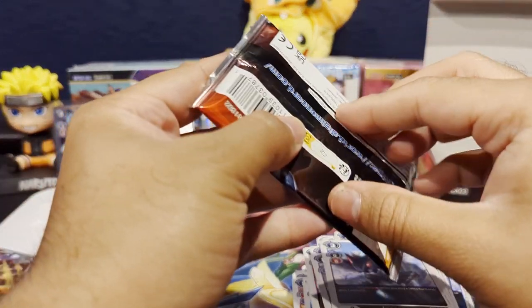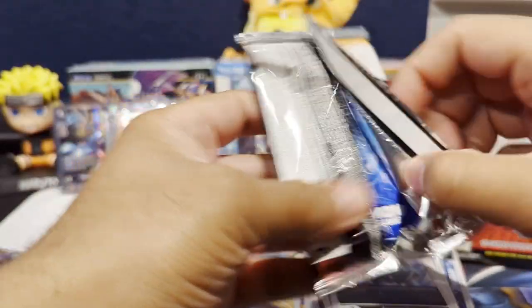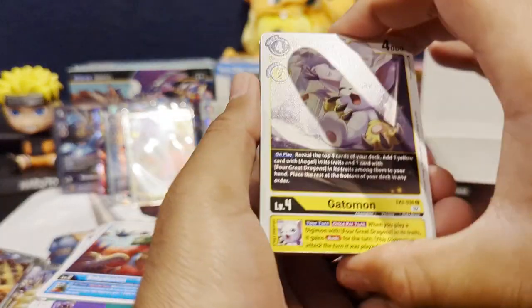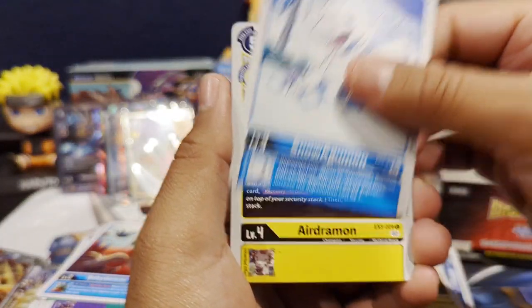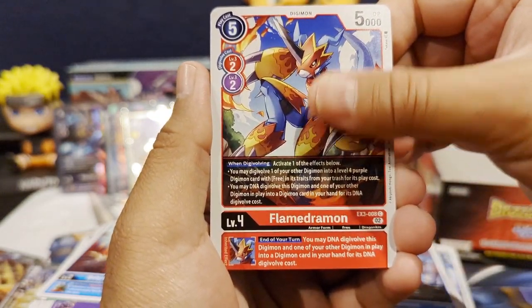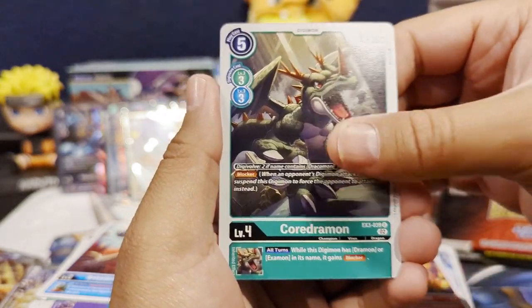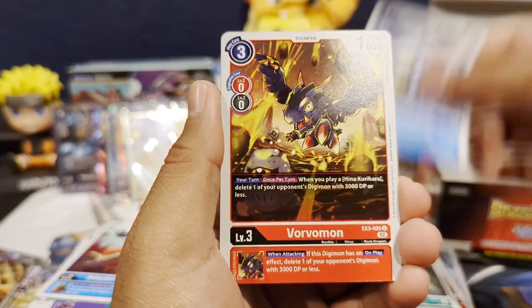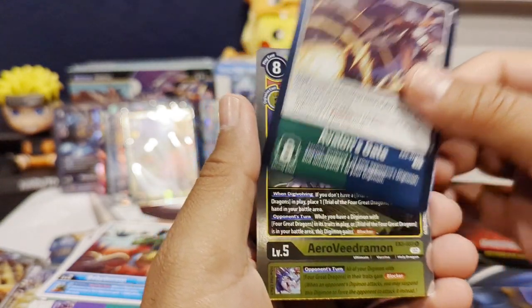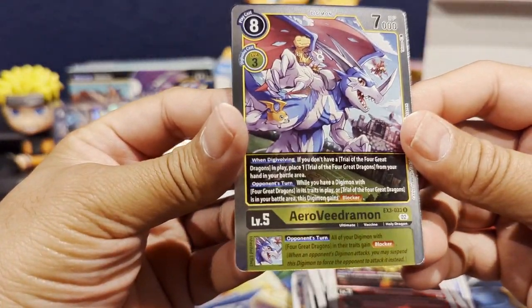Alright, last pack — let's see if we can do it. We have a Gatomon, Snow Agumon, Air Dramon, Crabmon, Flamedramon, Megiddo Flame, Flare Rizomon, Cordramon, Wingdramon, Vorvalon, Avalon's Gate as our first rare, and an Aero Vigermon rare to end the opening.